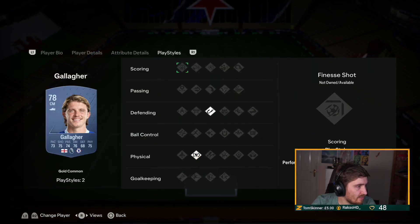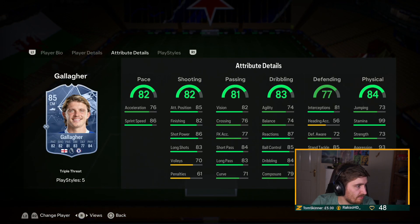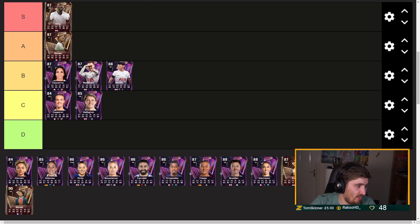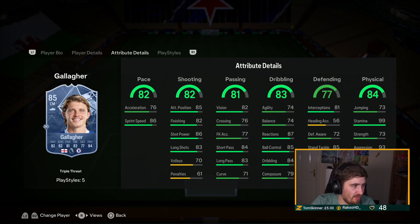Conor Gallagher — Gold Relentless, a lot more playstyles to be fair. The card in general is not far off the Hullect gang. It's okay as far as what we've got. I'm going to have him C tier though — the problem is he just lacks a lot of areas and three-three's not the best.